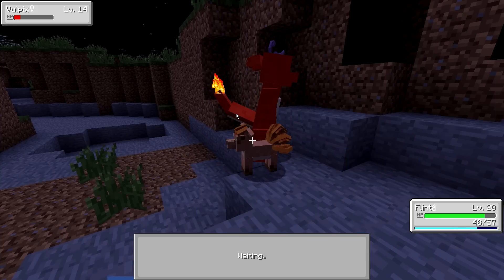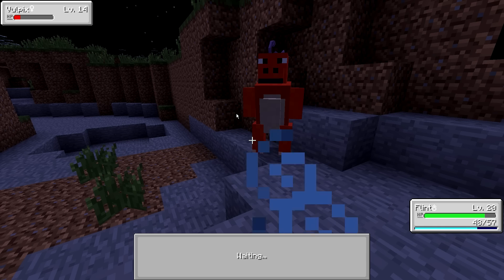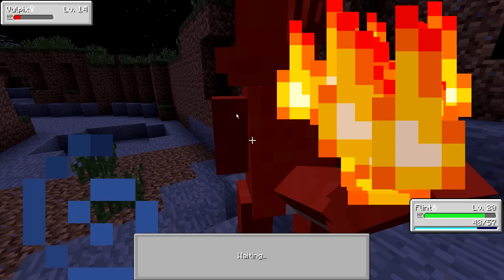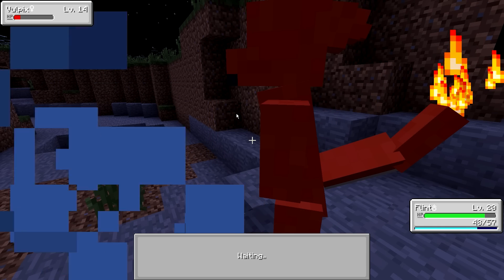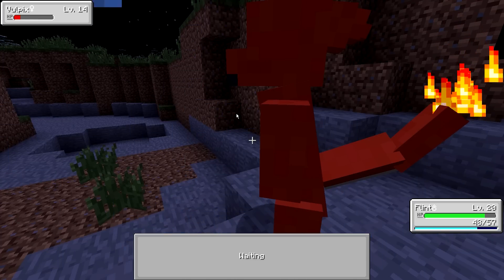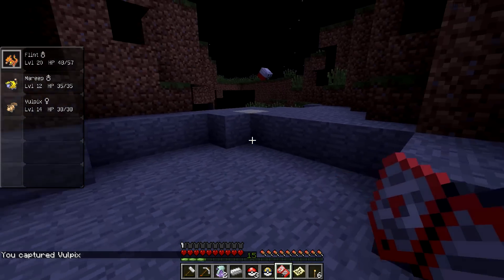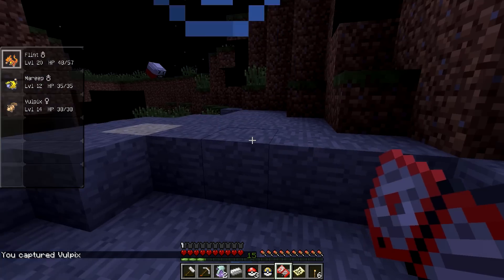We can't see the Pokéball because it's just below our feet I think. I can't hide the thing — I was trying to hide the HUD but it didn't work. And... Yay! We caught a Vulpix! Level 14 Vulpix. Nice!